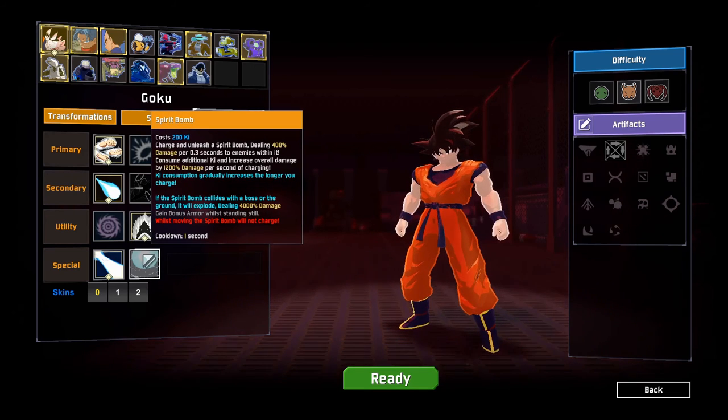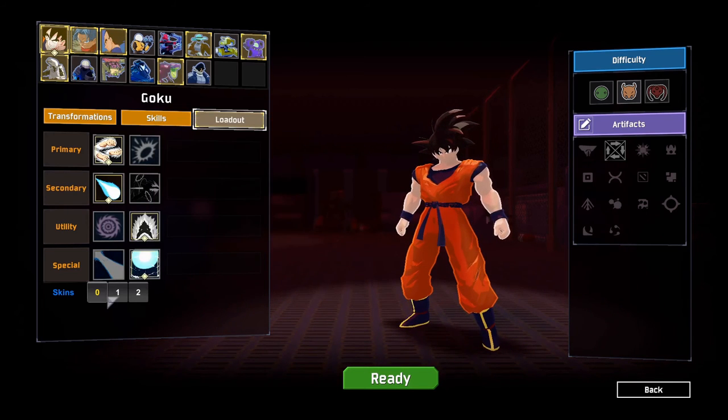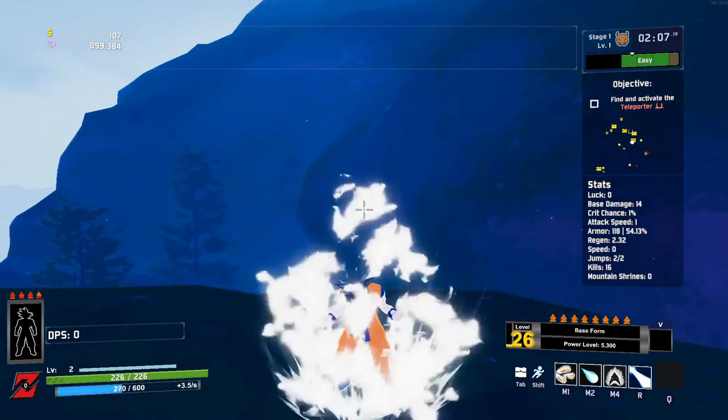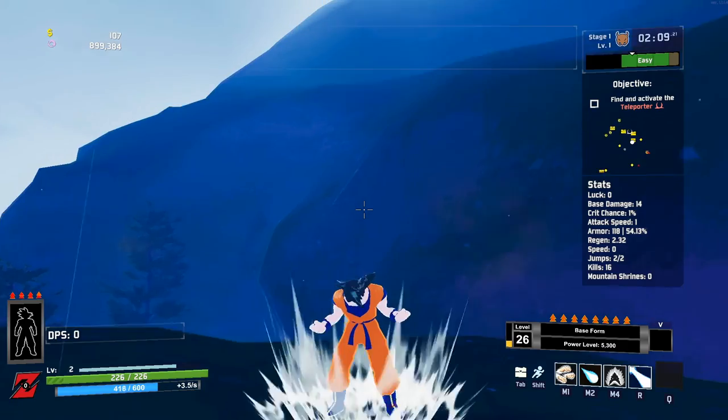For this run, we are going to want Ki Charge and the Spirit Bomb. Now let's get to the part you're actually interested in: the Transformations.